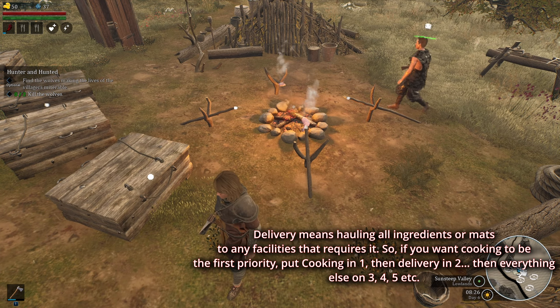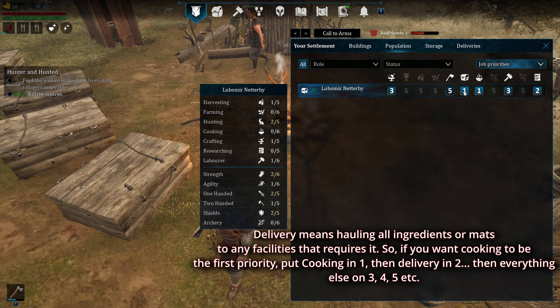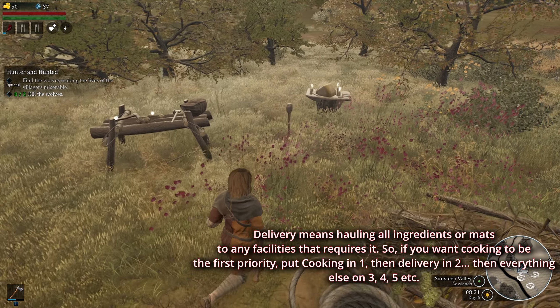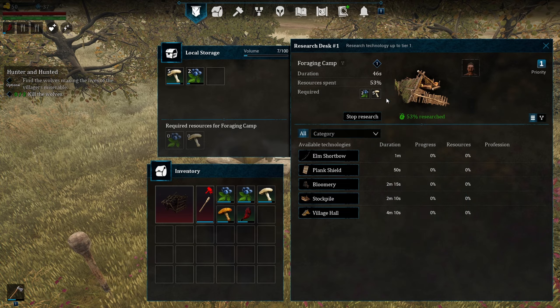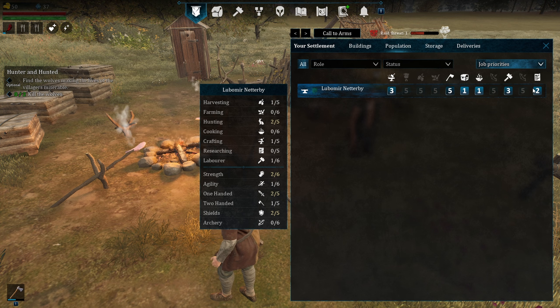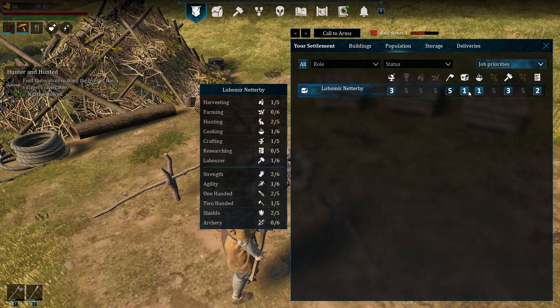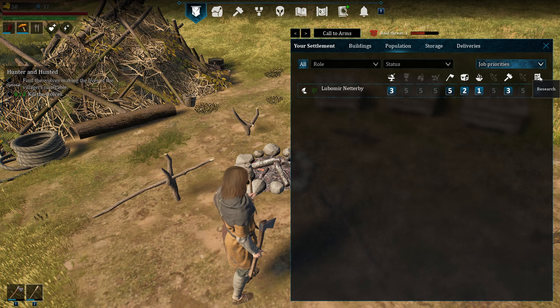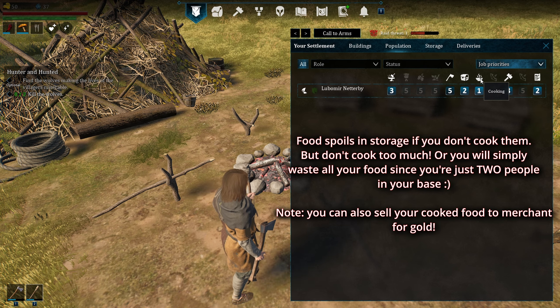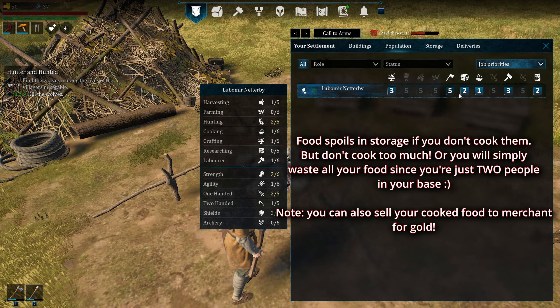With delivery in first position, the NPC delivers whatever is required — for example, food needed for research. He won't start researching until he's finished all deliveries. You can alternatively put cooking first and delivery second, so he cooks first then delivers, then researches. You have to prioritize properly. Cooking is recommended as first priority because food spoils, then delivery second.